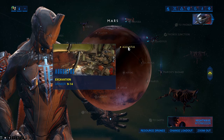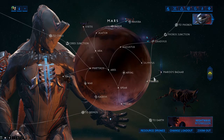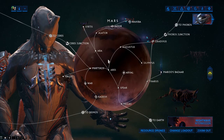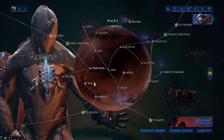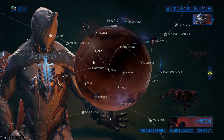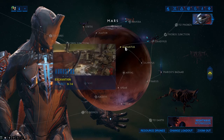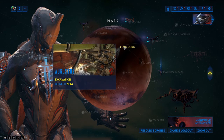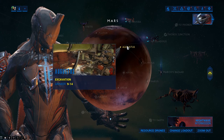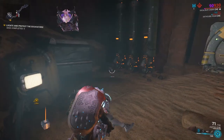For the fastest way possible, go solo and choose an endless mission. Endless missions include excavations, disruptions — very good — defense, and interception. Exterminate wouldn't work since you need to stay until you've killed 150 in the same mission. In my experience, disruption is really good for spawning enemies, and excavation can also be pretty nice. You get some Cryotic as well if you do an excavation, so I'll go ahead and show you what the excavation is like and how to get 150 kills.